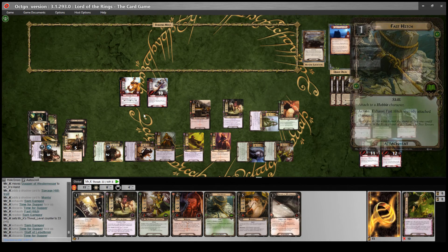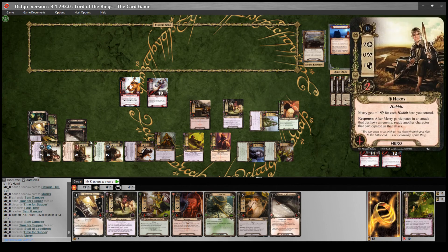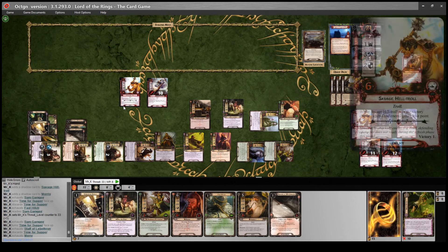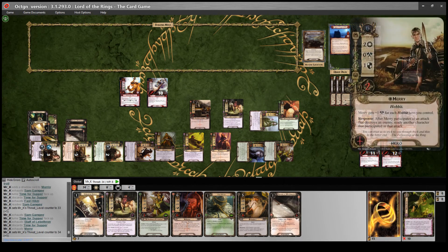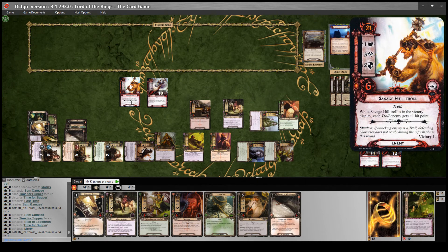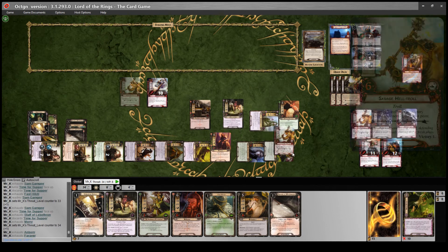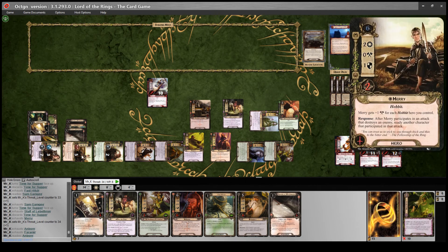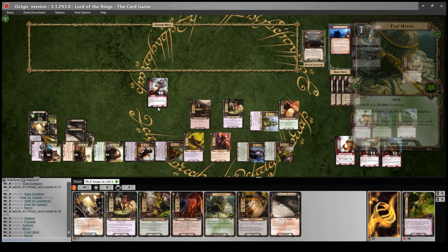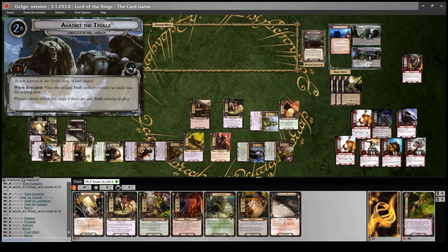Attacking - do Merry on the Savage Hill Troll. Need to raise threat by one for Morris attacking. Merry is only doing five since Sam's threat went up. Attack Morris for thirteen total - puts ten on him, still not dead due to extra health. I move a resource from Sam to Merry. Use Taste It Again - but wait, I need one more for Merry to kill the Savage Hill Troll. Use Anborn readied by Merry's ability, fast hitch Merry, and attack for seven - he's three defense so takes four wounds and dies. That flips the next stage of the quest.